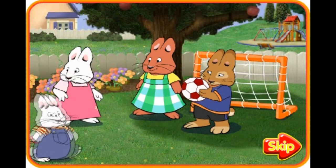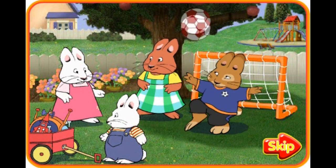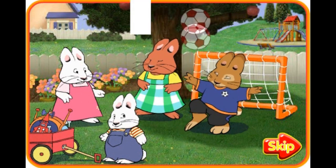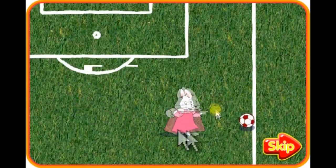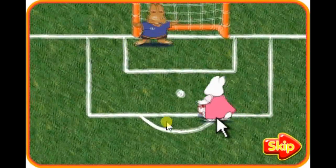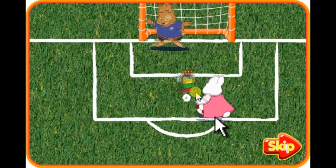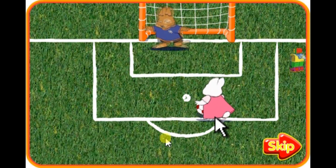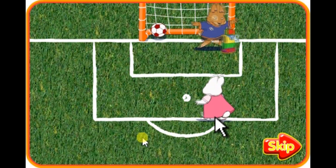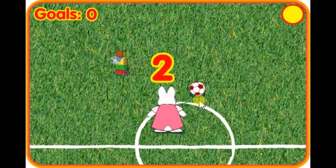Hi, I'm Ruby, and this is Max. Our friends Roger and Louise are here to play soccer. Roger is a really good goalie, so I'll need your help to score a goal. Use your mouse to guide Ruby to the ball. Then take it to the goal. Watch out for Max's toy robots, though! If you hit one, you will lose the ball. Click to kick the ball. If a robot runs into Roger, you can score much easier. Take your best shot, Ruby!